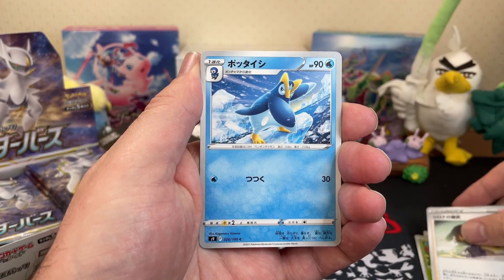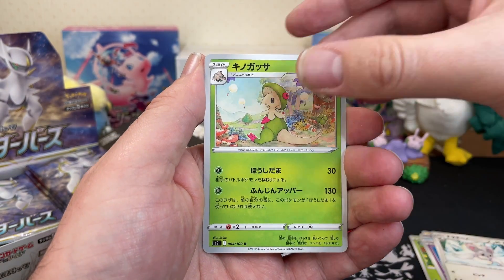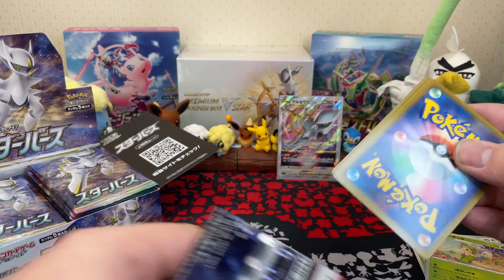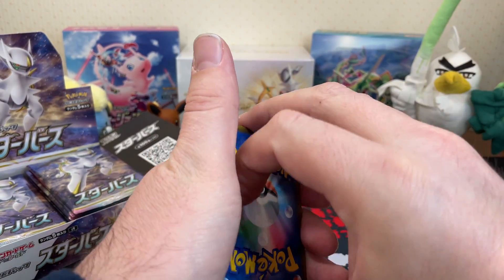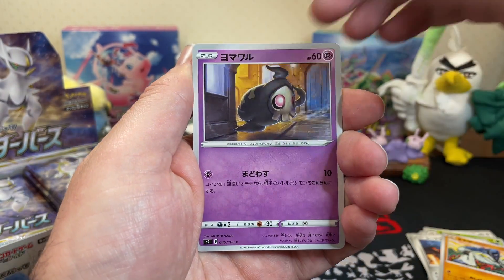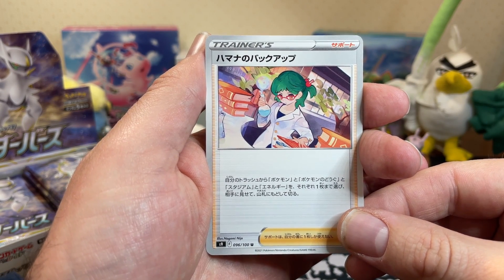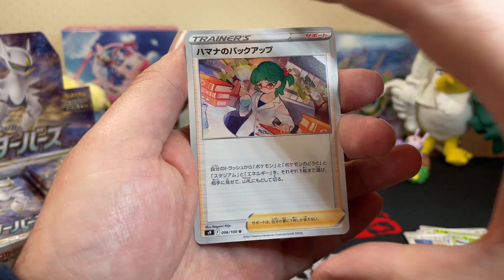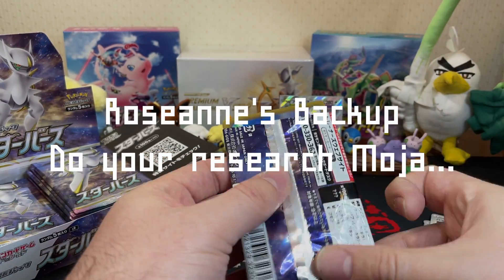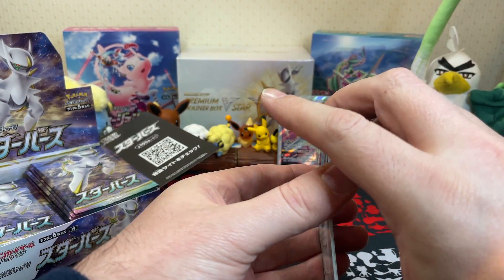Not a secret rare - so it's Cynthia, Clefable, Cinccino, and a Breloom. The V-Star is just the standard V-Star card, still a beautiful looking card. We've got Heatran, Zubat, Duskull, Burmy, and Hamana's Backup. Somebody's backup - I don't think I know the English names of these trainer cards yet. I haven't seen the English versions so I should probably look into the Brilliant Stars set list and find out, but that sounds like work.